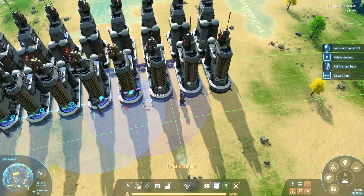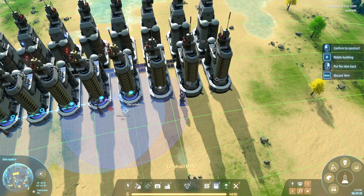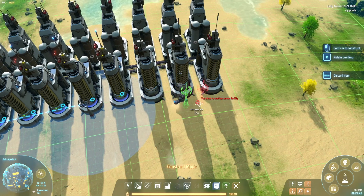This is something I hate a little bit — when you get closer to the poles, like here you can set a Tesla tower right next to a refinery, but as you go further you cannot anymore. You have to go one tile over, so that kind of sucks.